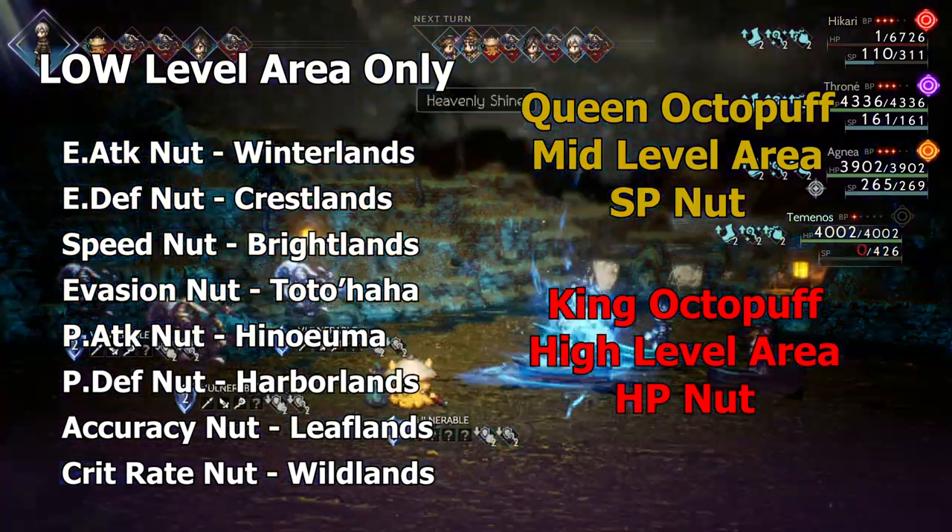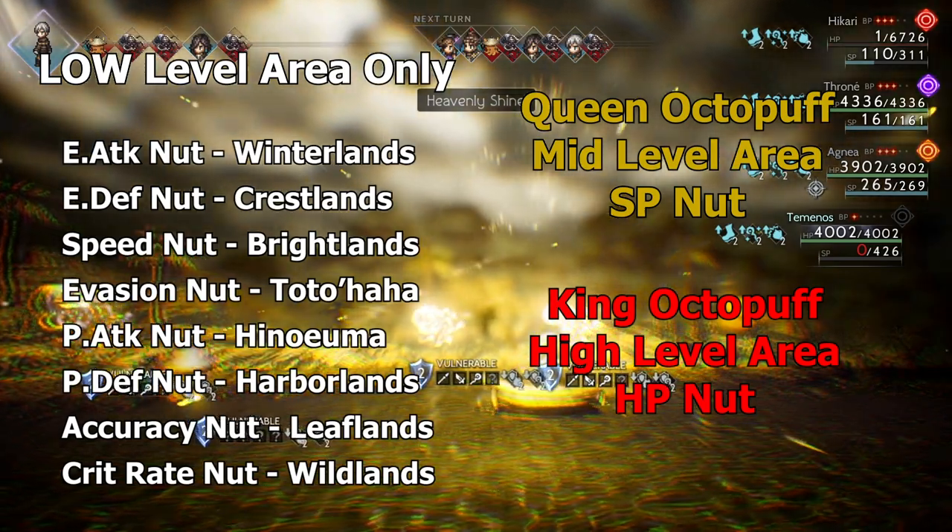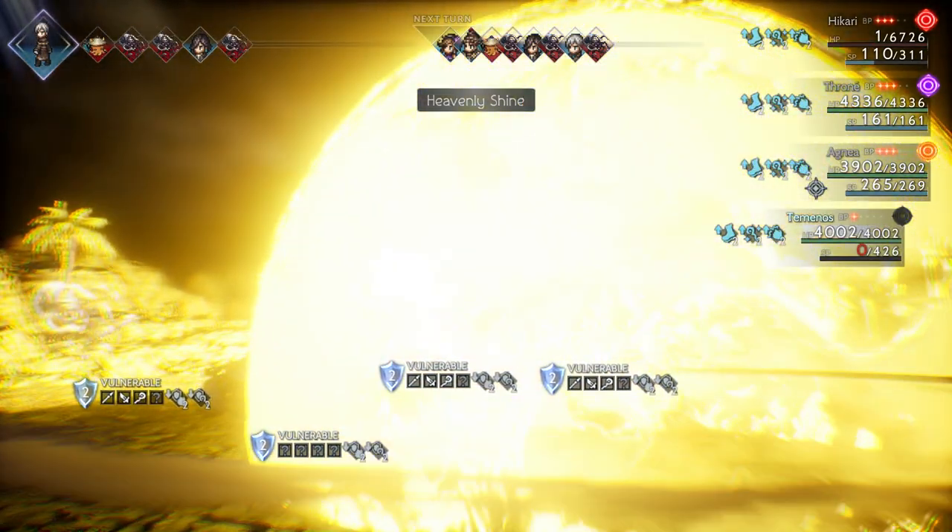Additionally, Octopaths have a slightly higher spawn rate when you are in the water. So jump on your boat and find a body of water to farm the proper nuts.